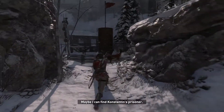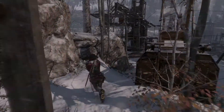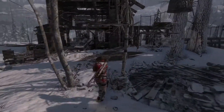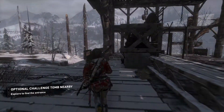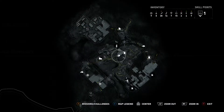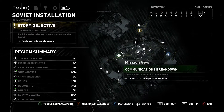To detail these hub worlds a little bit more — what do they involve, how many are there? Basically, quite early in the game you are given the option to upgrade all of your skills, explore tombs, find relics, or you can just go straight through to your next story mission. This is where the game really expands and gives you more side missions and stuff like that.